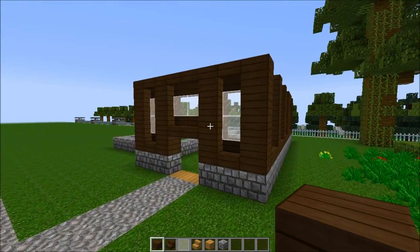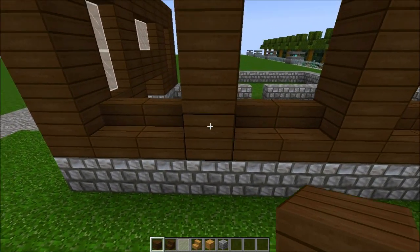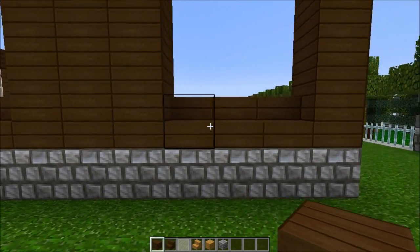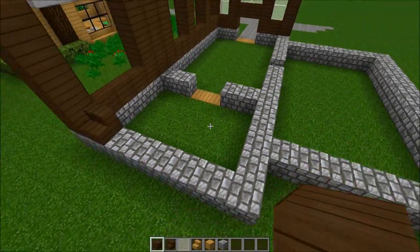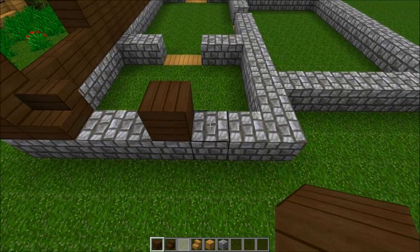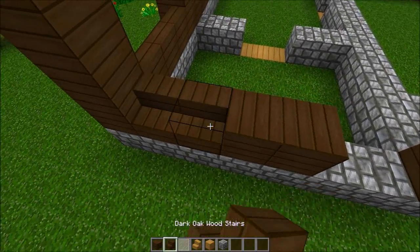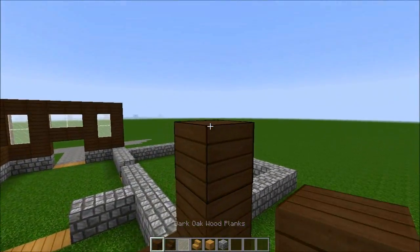Two stairs, block, wooden planks, two stairs, wooden planks, two stairs — three with the planks, because this is a separated room on that side. And from the back, that's two so that's the corner. We need to put two, so we go two by two, then go one two three four.